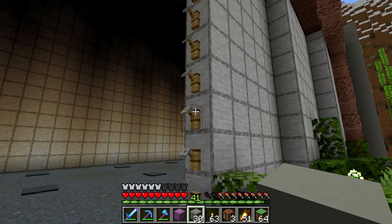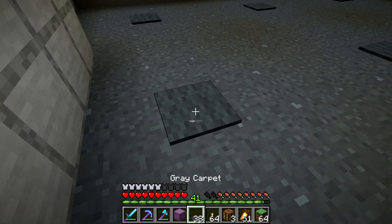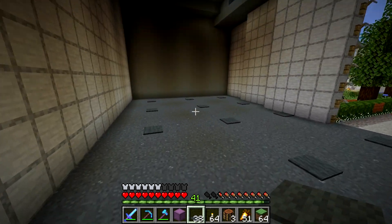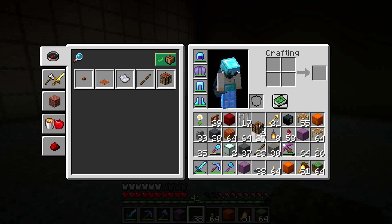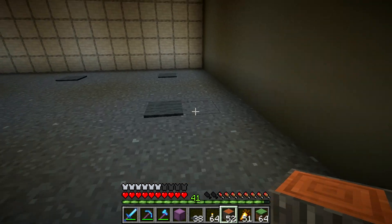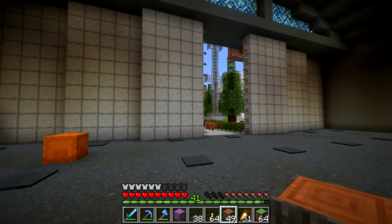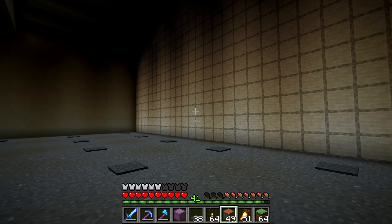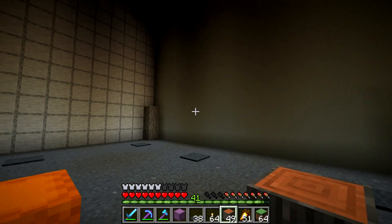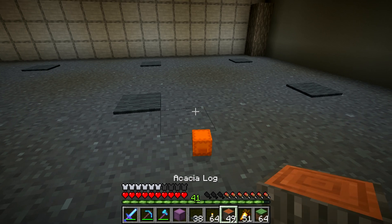We also put down a bunch of tripwire hooks that go all the way up now. Inside, we got rid of all the torches and put down sea lanterns underneath carpet. The next step is building up the walls. We're going to put down some acacia logs as supporting structures in the corners and run those all the way up to the top, then figure out exactly where on the sides to place them. Acacia logs going up and over will serve as a supporting structure for the bigger stuff going in the middle and on the sides.